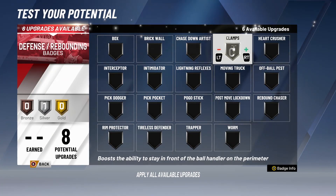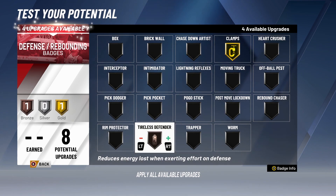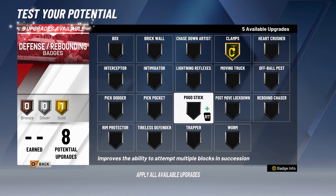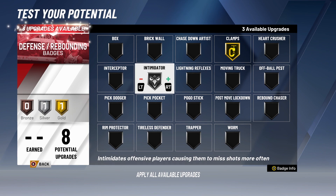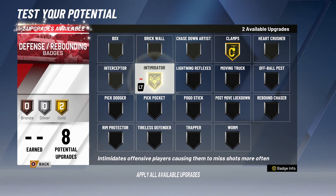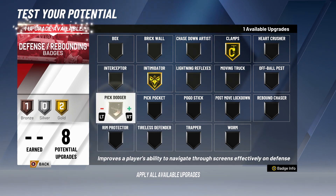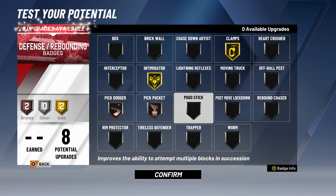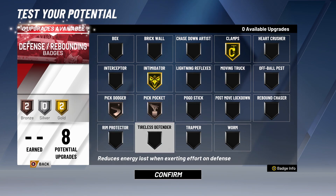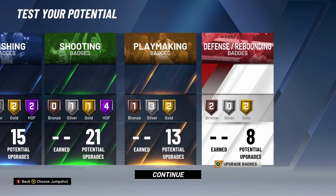For defense badges: Clamps — clamp it up. Tireless Defender. Interceptor. Intimidator — that's good. Three more. Pick Dodger at bronze. And Pick Pocket. Yeah, I like that.